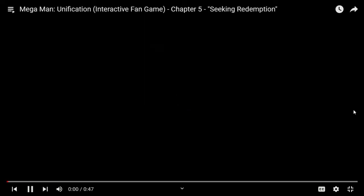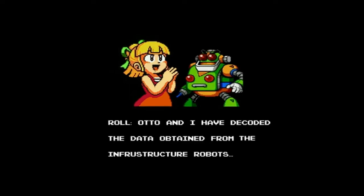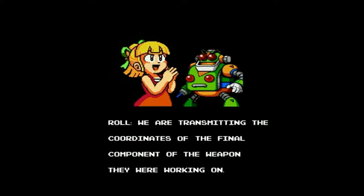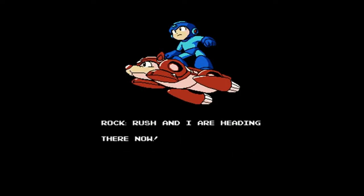We have more plot here after Mega Man escapes the lab. Brock, we are so happy that you escaped unharmed. Otto and I have decoded the data obtained from the infrastructure robots. We are transmitting the coordinates of the final component of the weapon they were working on. The coordinates appear to be an old abandoned castle on the outskirts of the city. Rush and I are heading there now. Be careful, Rock.